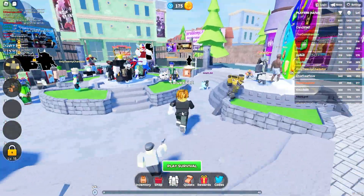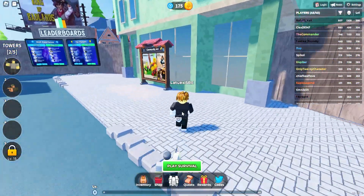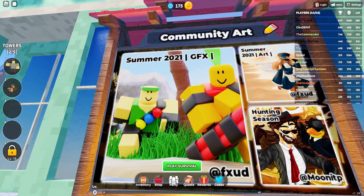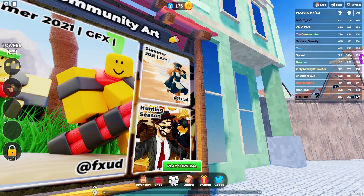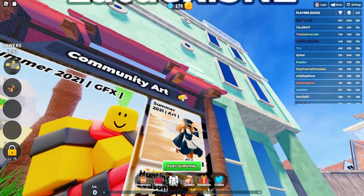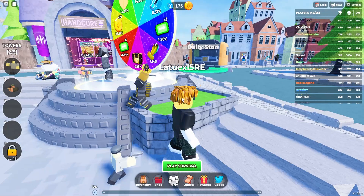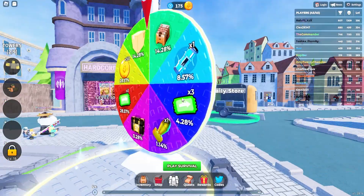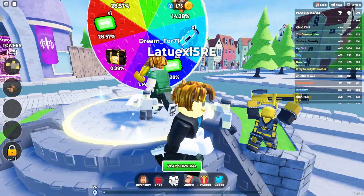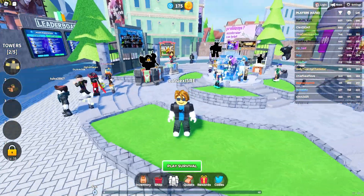There are a lot of secrets to cover in today's video, so make sure not to miss out. For the next one, go right here and look at the 'Summer 2021 GFX,' 'Summer 2021 Art,' and 'Hunting Season' displays. Click on the pencil icon and then navigate back — like this. When you stand here, you will get a free unit.